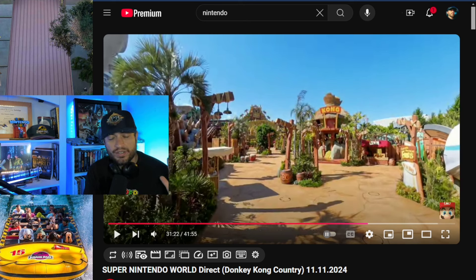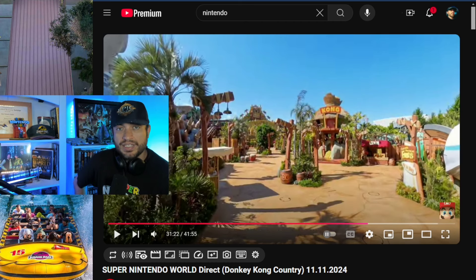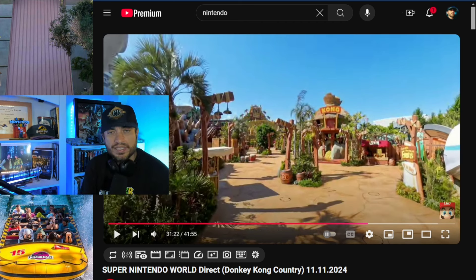All I can say is Universal is really hitting it out of the park — they're taking over the theme park industry in terms of creativity and innovation. Meanwhile, Disney wants to close Rivers of America, a classic Disneyland attraction, and seems to be turning their classic parks into more of a Six Flags type of thing. Universal, on the other hand, is doing incredible themed lands that respect these franchises and IPs.